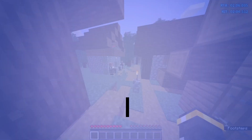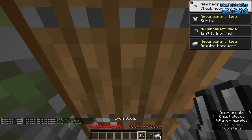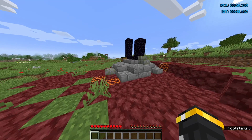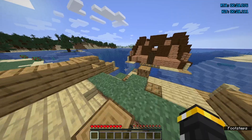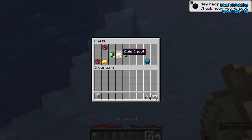Run number 4 is the village run. For a village run, you need to spawn next to a village with a blacksmith and find a lava pool. Run number 5 is the ruin portal run. For a ruin portal run, you need to spawn next to a ruin portal with enough obsidian to complete it. Run number 6 is the ocean run. For an ocean run, you need to spawn on a beach or an island with a shipwreck close by, or do a mapless buried treasure, and then find a magma ravine.